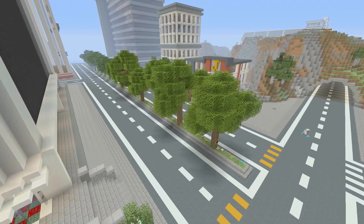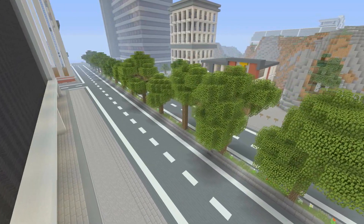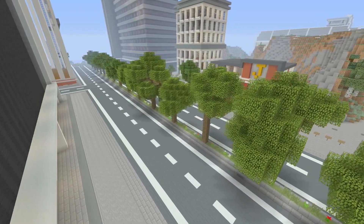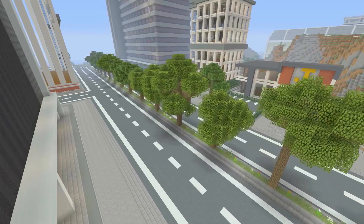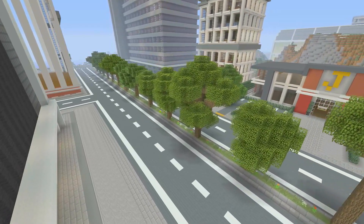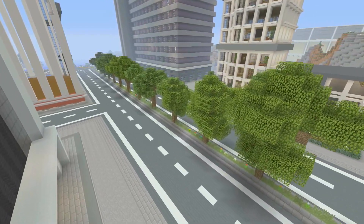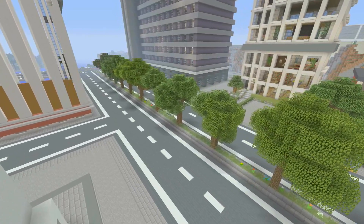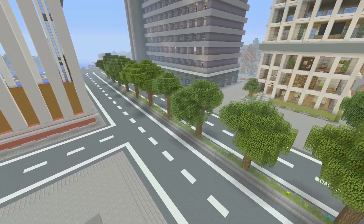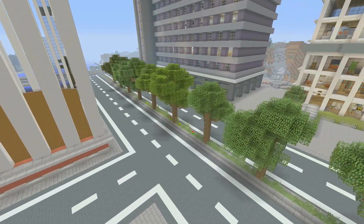Something else I forgot to add — and I'm not sure what category this falls into — is roads. When you are building roads, make sure you build them wide enough. I see a lot of people building roads with only one or two blocks of width, but I leave at least three blocks either side of the dotted white line, which gives a nice realistic look and decent size to the roads.